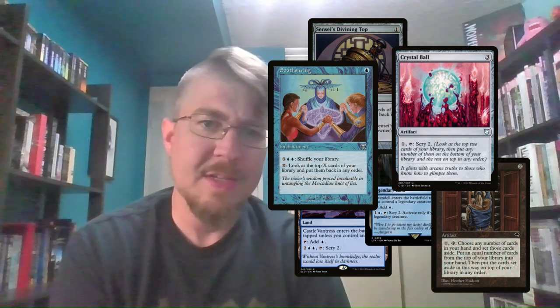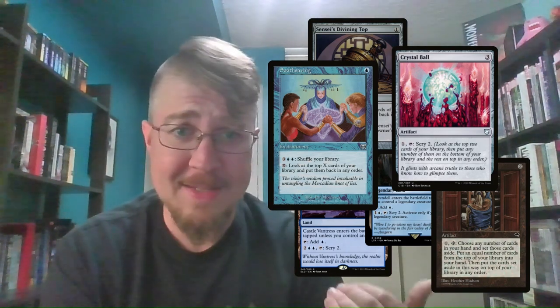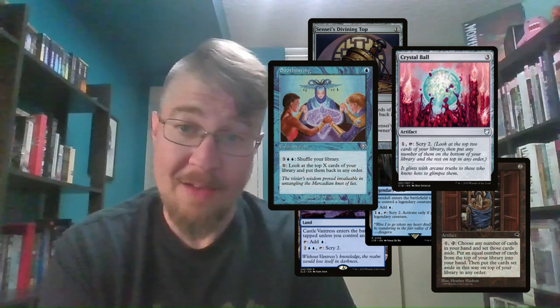Soothsaying also has a shuffle ability on it, which is chef's kiss. It doesn't need that to be very strong in this deck, but it doesn't hurt to have it.